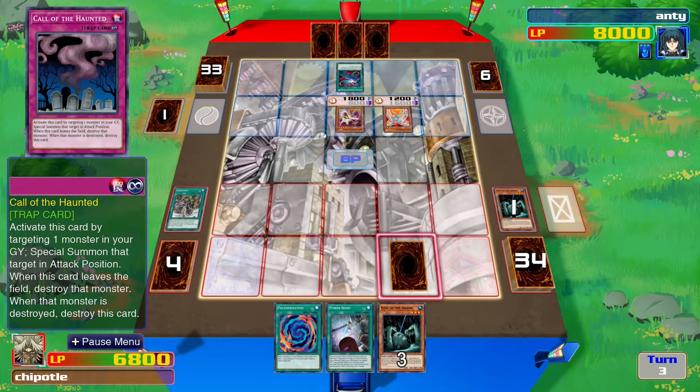I will put down my Elemental Hero Prisma. I will use his effect — by revealing him, so strong, and sending him to the graveyard. I will also use a trap card, Call of the Haunted, to bring back my King of the Swamp, as long as I don't fusion summon. Wait, I think I messed up.